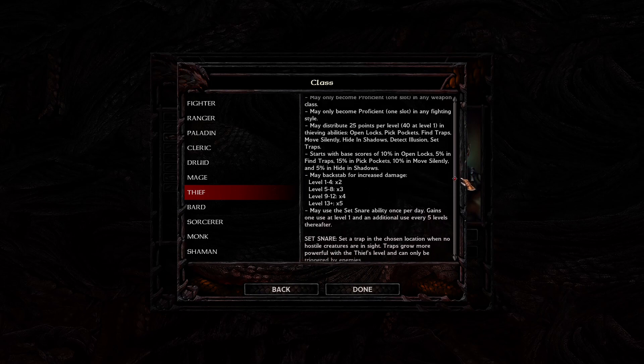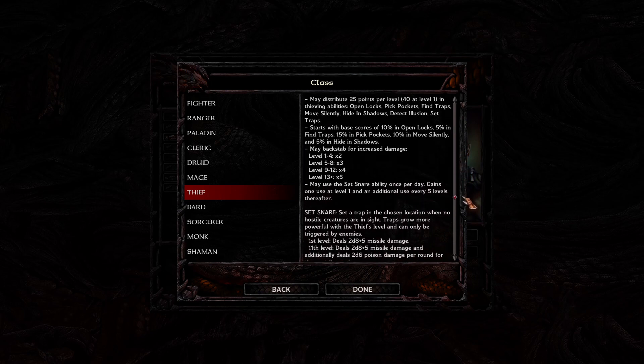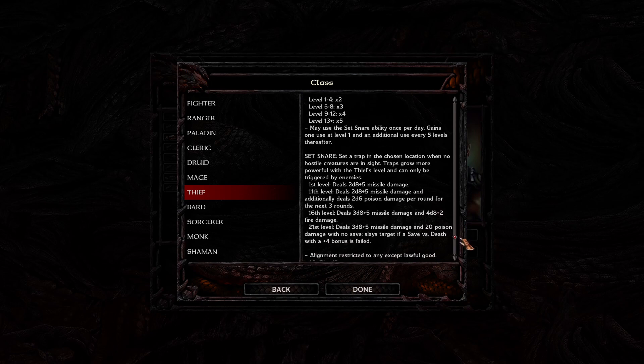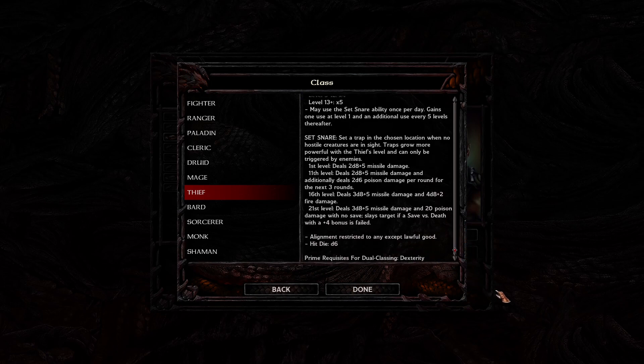With all that said, there are two big issues that thieves have. First, there are a ton of thieves that players can pick up as companions, and many of them are just going to be better than us. Second, thieves are iffy in combat. In ranged combat they're okay, because they can keep their distance, even though they're not going to do as much damage as a fighter. But in melee combat, they don't have a lot of armor or hit points to handle dangerous opponents, so they're going to be weaving in and out of combat.